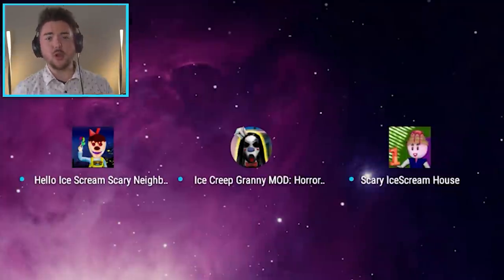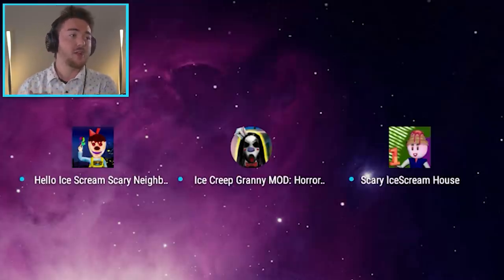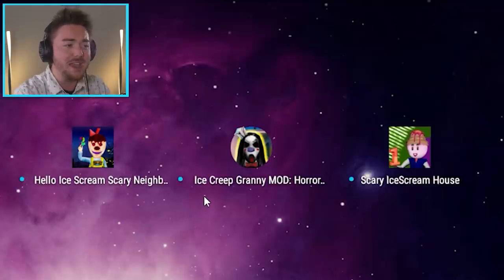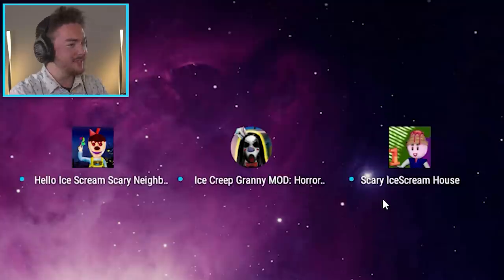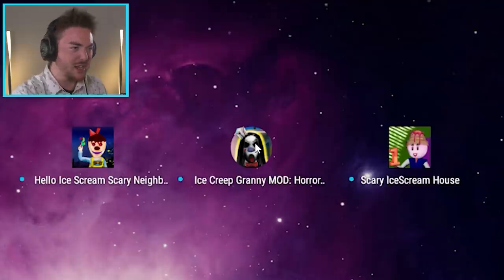So we have our three games here today that are copying Ice Cream 4 very heavily. We have Hello Ice Cream Scary Neighbor, we have Ice Creep Granny Mod Horror — wait, it's a granny mod? — and then we have Scary Ice Cream House. This doesn't look like anything I've seen. Let's try the middle one, Ice Creep Granny Mod. Do they just re-do granny? What is this?